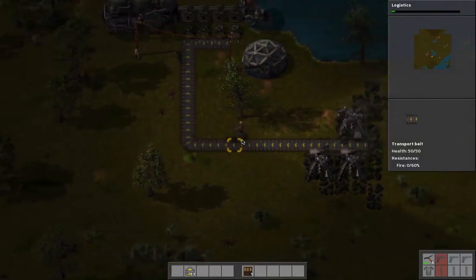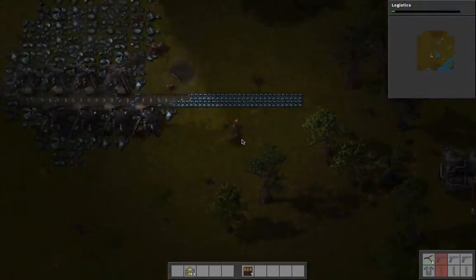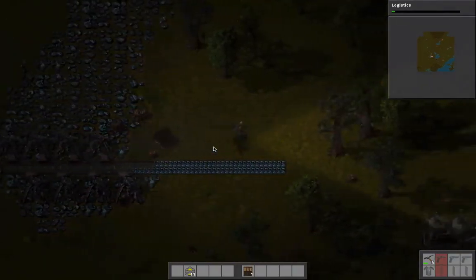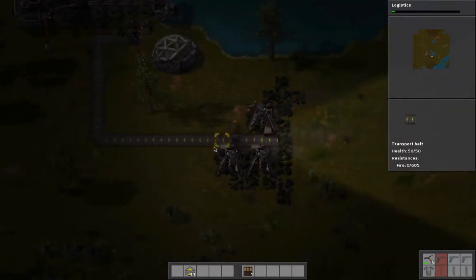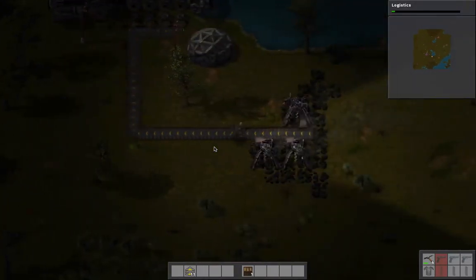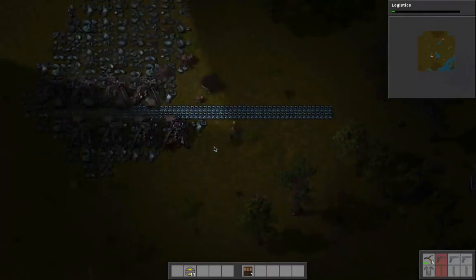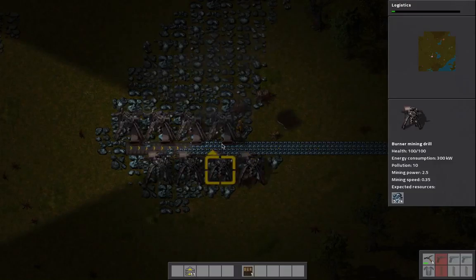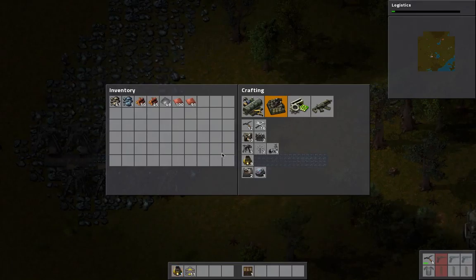We don't have refined iron right now. We can make it easily by cooking it up, but we're not cooking it up yet. These machines are going to eventually fizzle out again, so it's going to be important to keep restocking them. Since we're not really using any electricity right now, these aren't taking anything. So we need to make a furnace - we can put that furnace here.